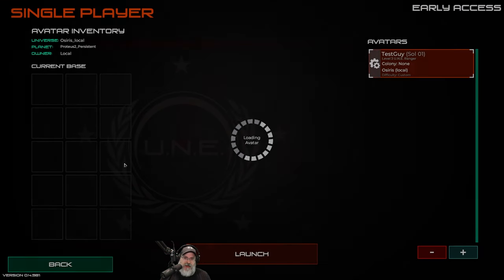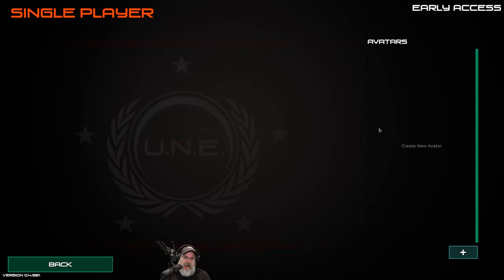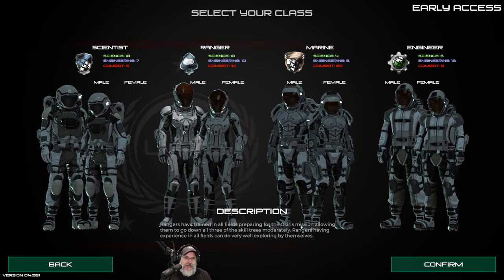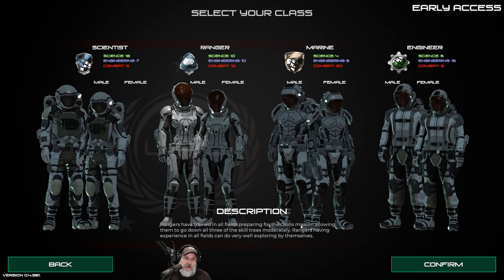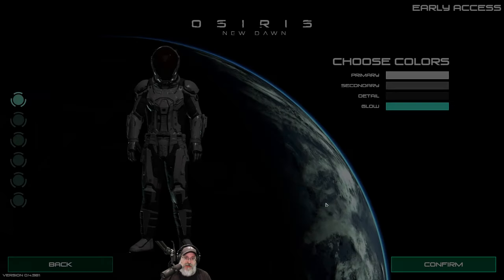Let's go ahead and jump right in. We're going to do a single player game. I had a little test character I barely played for maybe five minutes, so we're going to create a new character. We're going to go with the Ranger again since it has an even distribution of points. Maybe skill points are actually working now in experimental - we're going to assume that they are.